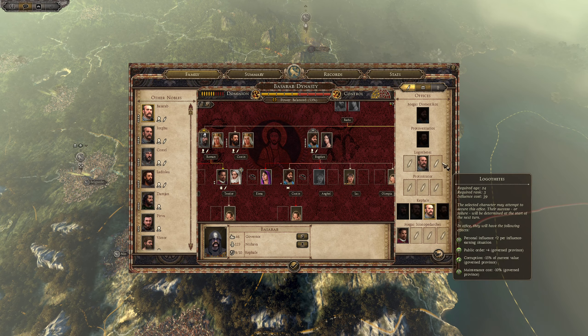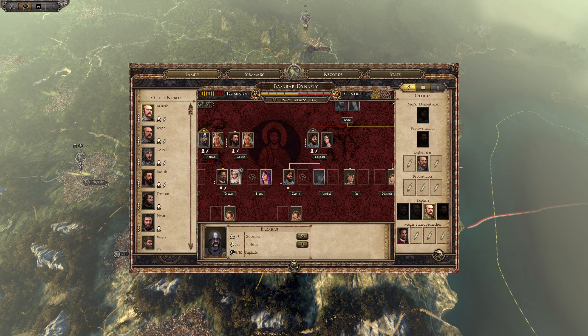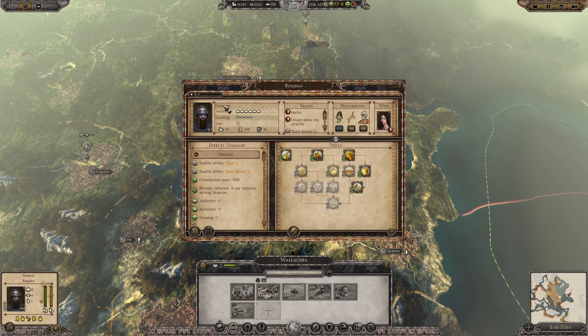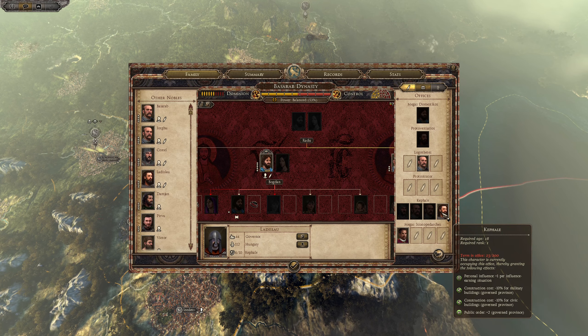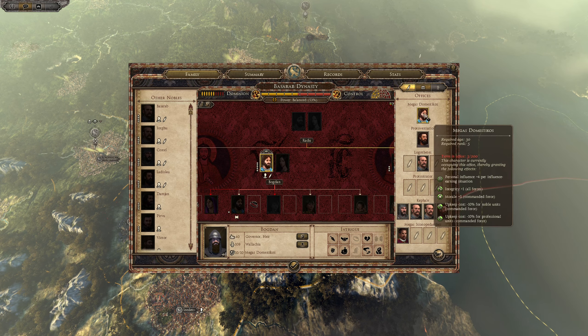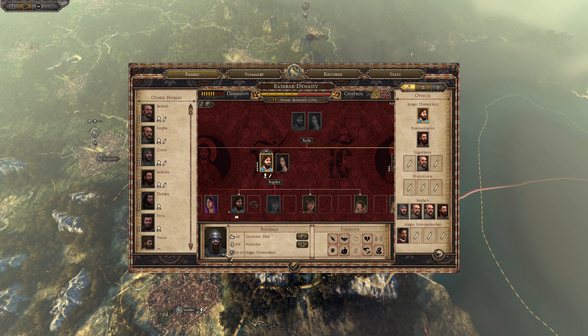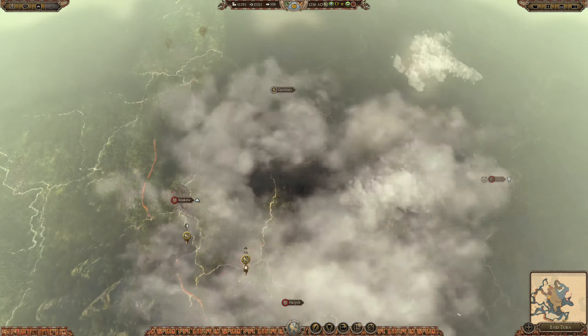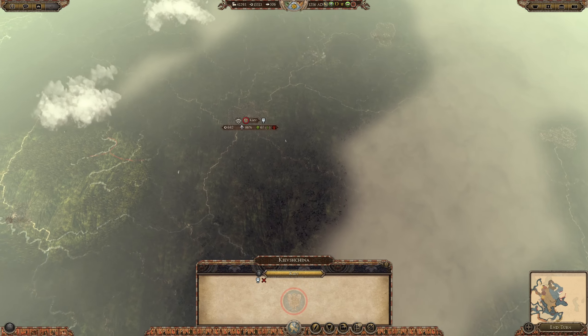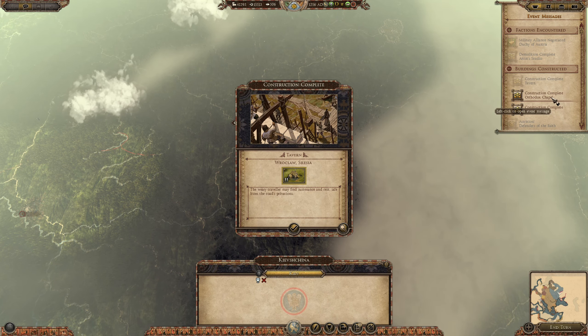We are in a balanced situation. I could take some of these guys and put them here. Let's see who is in Tirgoviste — Bogdan is in Tirgoviste, he's already at the top. Well, that's going to be about it for this episode — a very slow episode as far as what we're doing, but hopefully now we've set ourselves up for a few great battles going on ahead. With that being said, I look forward to seeing you again tomorrow — until then, thank you very much for watching and I wish you all a wonderful day.